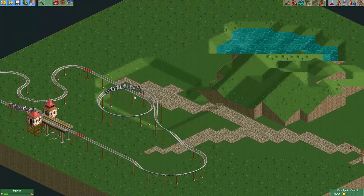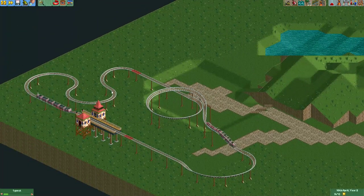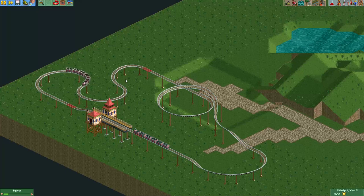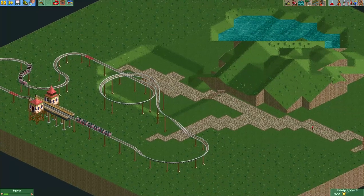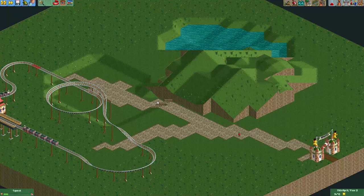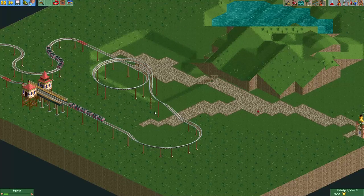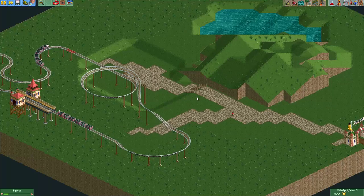Anyway, those were two ways to make a powered coaster in this game. It's a ride type that's often overlooked, but it usually fits perfectly in a family-oriented theme park. I hope this tutorial was useful for you. I hope you enjoyed it and I will see you again in the next video. See you later!